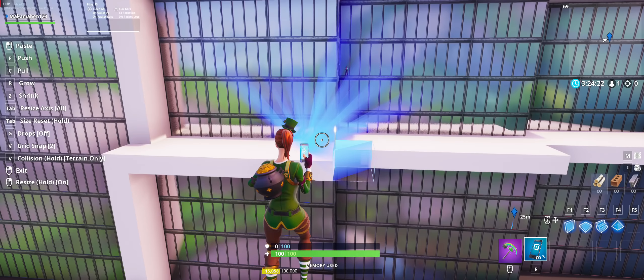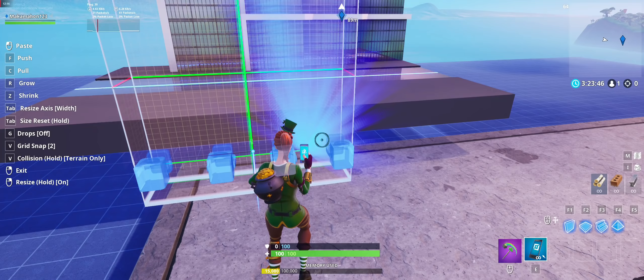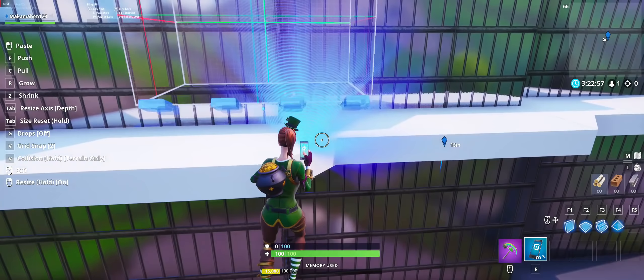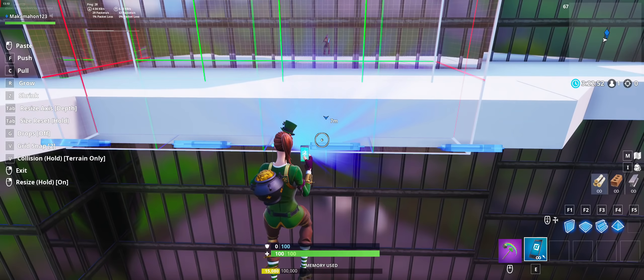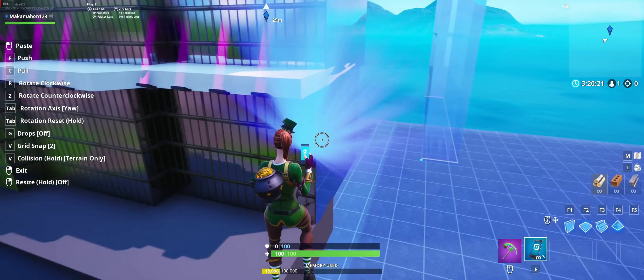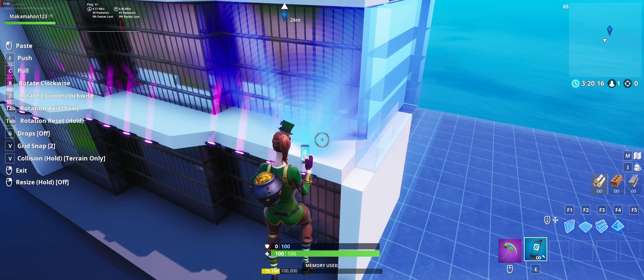Next, grab your spotlight that is pink in color, stretch and compress it as shown, set your grid snap to two, and add it to your building. Continue to add walls and detailing to your building, making sure to do it as shown here.